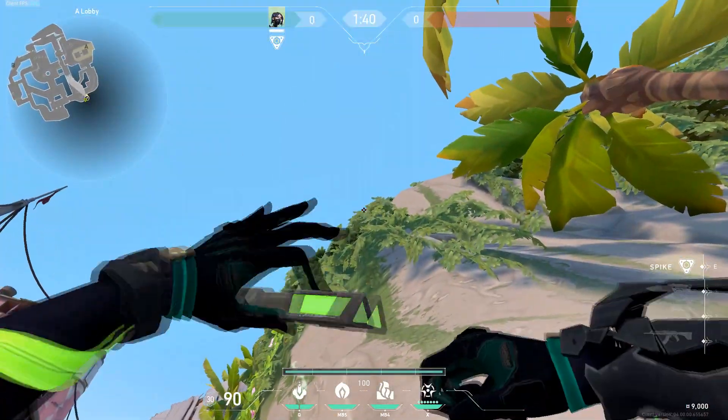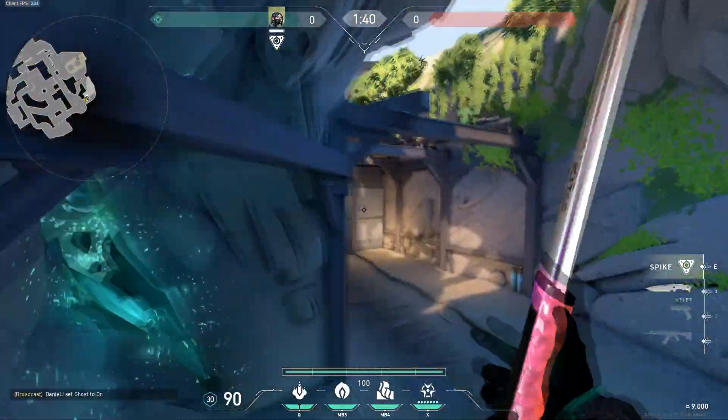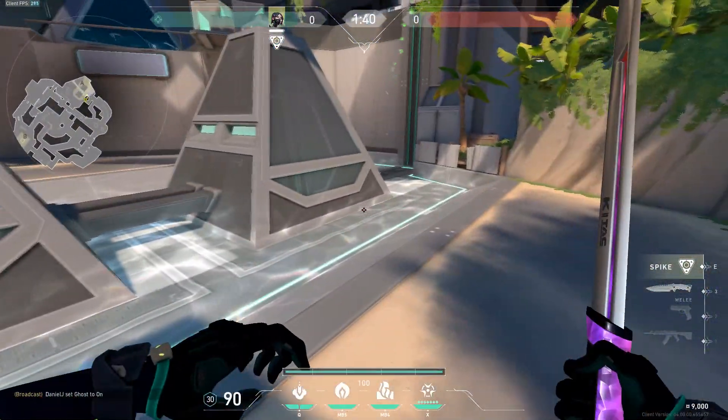The existing lineup still works for A. Stand in this corner, then aim in between these leaves, throw the molotov and this will land default.